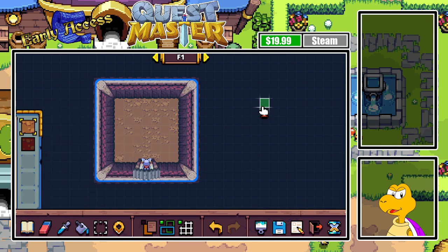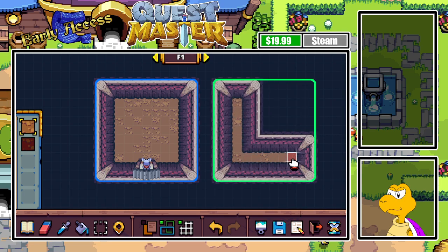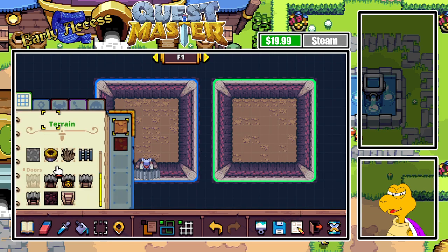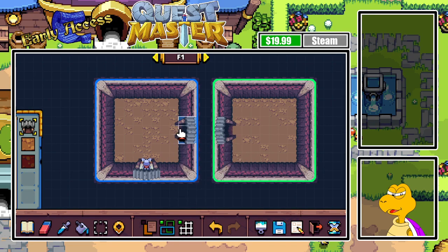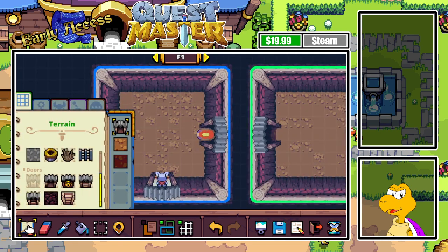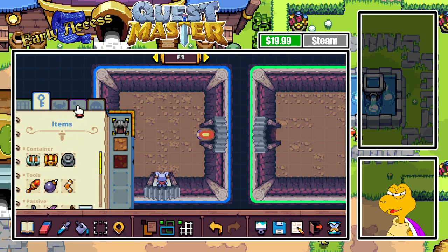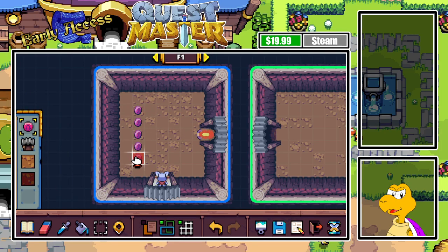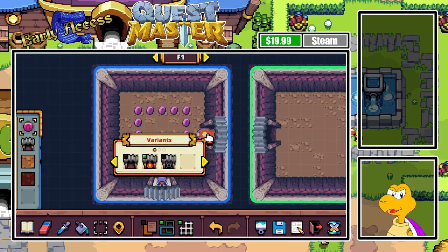We're gonna add this for demonstration purposes. We're gonna add the door here so this door will connect to another room, and now we're going to seal the door. So now the first thing we're gonna introduce is the coins. Here are the basic purple coins that were added to the early access. As you can see, if you collect many of these coins, you can make something happen — like make this door open.